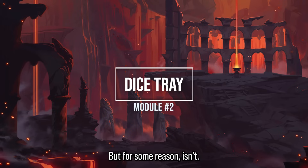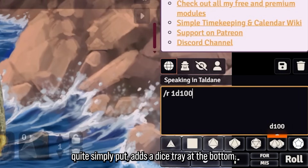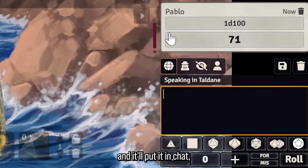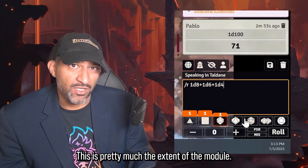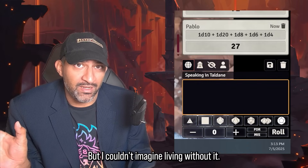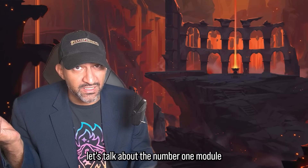Module 2: Dice Tray is a small quality of life module that really should be in base Foundry. It simply adds a dice tray at the bottom of your screen — click a die and it rolls it in chat. For example, a 1d100. That's really the extent of it, but it's something I couldn't imagine living without.